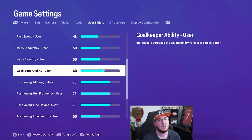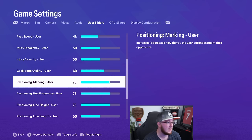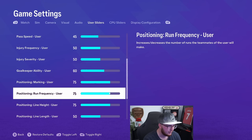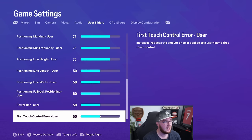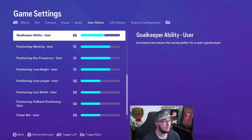I'll constantly make sure it's balanced. I've also increased the position marking, run frequency, and line height up to 75. I tried 60, 70, and 80, and found that 75 is about right for what I like — and remember this is all personal preference. Everything else is at 50, so it's very simple.